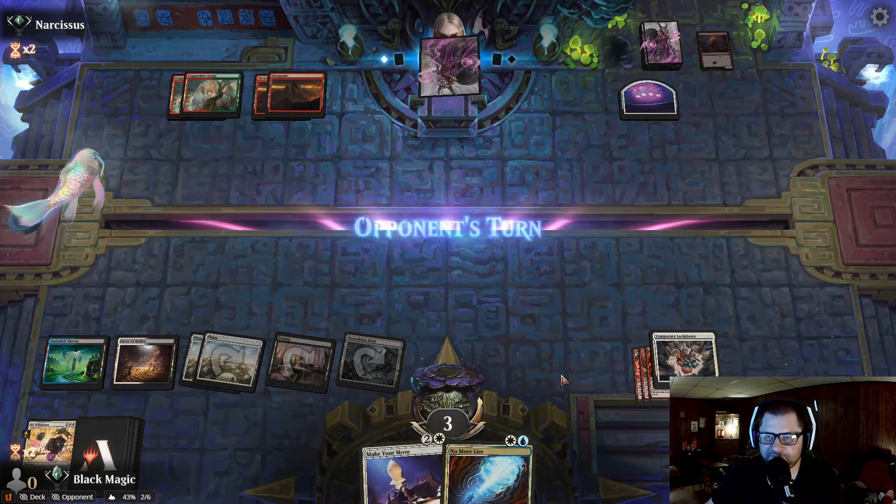There we go — that's really good value there. Down to two. We're in shock territory. You cannot pay. Draws a card. We are in shock territory. That's a Kaeya — not the greatest, especially since we do not have any mana. Make Your Move. But we do have a flyer. With things like Cacophony Scamp in the meta, very bad place to be.